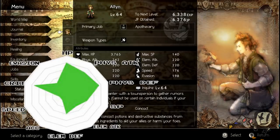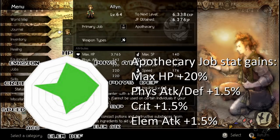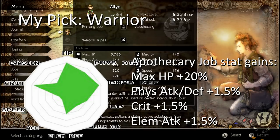Alfin is a really interesting character. His stat spread has high crit, high HP, high physical attack and physical defense, and okay SP. But he has low elemental attack, low accuracy, low speed, and okay elemental defense. The Apothecary class gives very high HP gains and 1.5% increases to physical attack, physical defense, critical rate, and elemental attack — it's middling all around. You can do the 'reverse Olberic' — spec him as a Warrior so you get the HP boost and more weapons, fulfilling the weapon triangle. With his decent critical rate, you really can't go wrong with that.